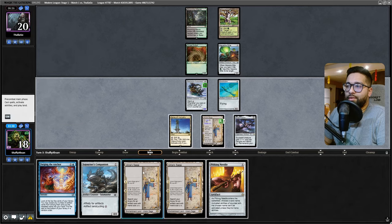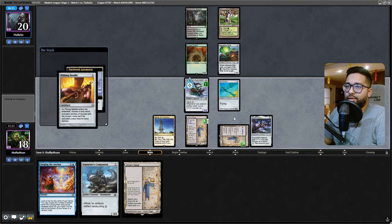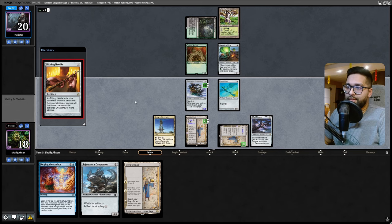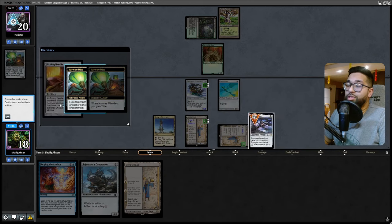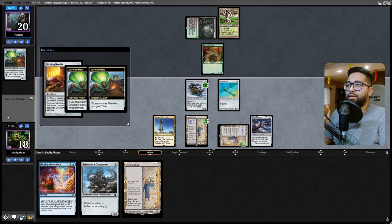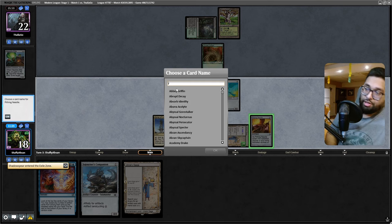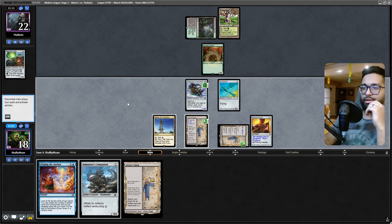Triggered ability - play the Urza Saga. I'm gonna play the Pithing Needle here. Opponent - Haywire Mite! Gotta force the action. You can't take the Patchwork Automaton - you're probably taking one of my lands. I'm specifically holding up this one. Oh, you're taking the Shadowspear - sure, alright. I'm actually gonna name Yawgmoth here, I'm actually gonna name Yawgmoth.